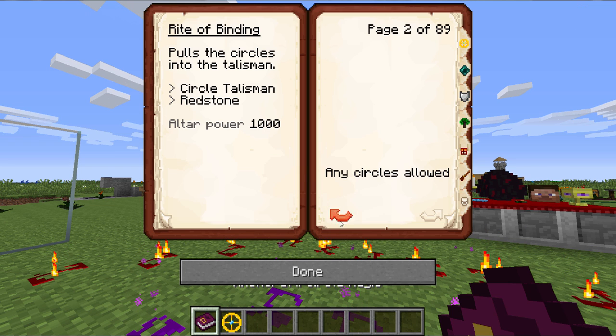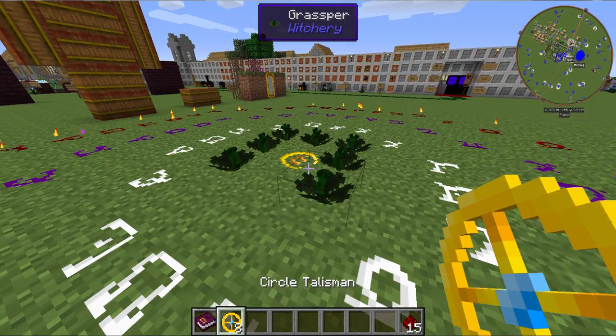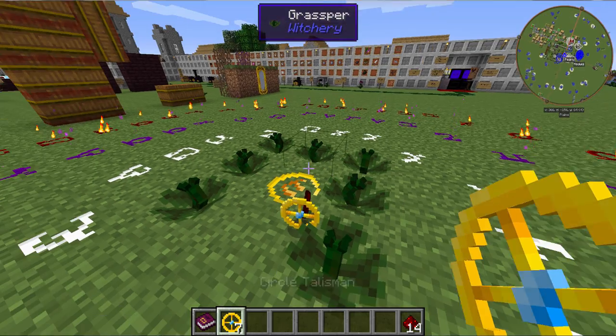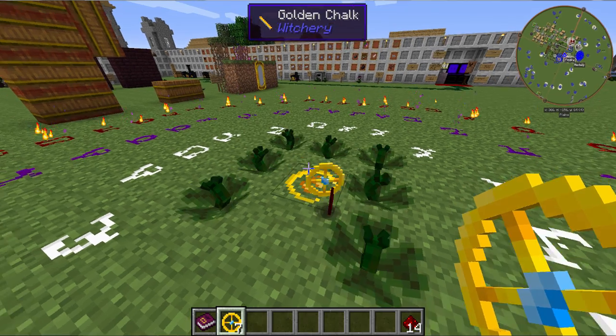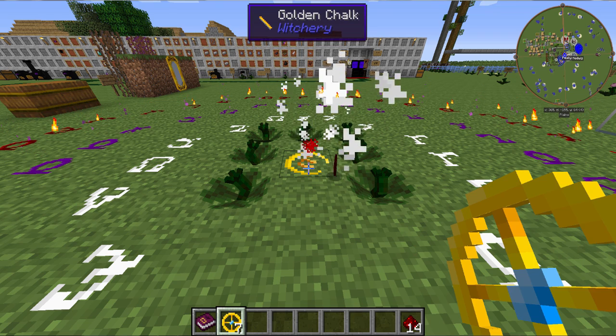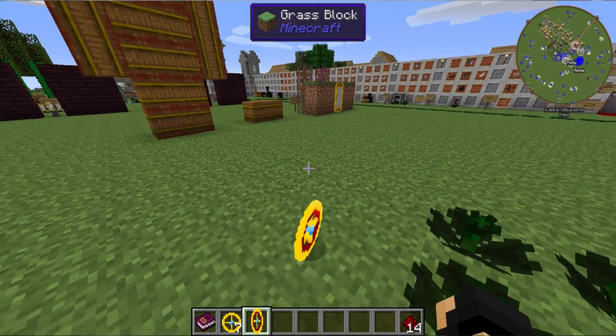To start off with, I'm going to use the ones that require altar power because I've got an altar right over here. But there is another option, which in this case is Glowstone Dust and a charged attuned stone. For now, we just need a Circle Talisman and a redstone. If the right-click doesn't work, it will actually make a noise and nothing will happen. It might even give you a warning saying 'unknown right.'